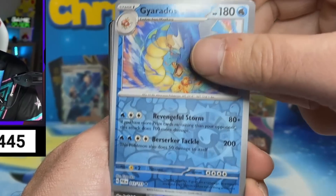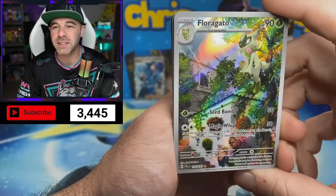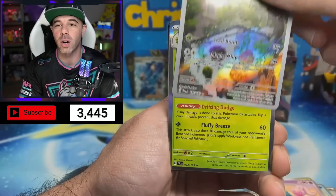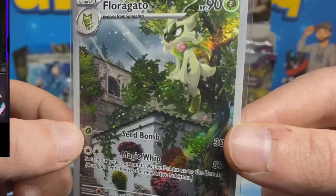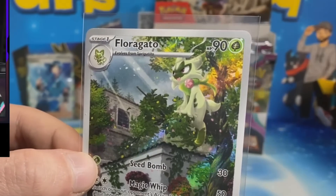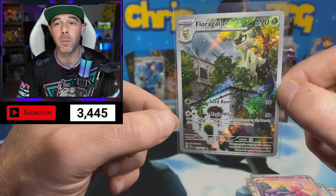We have a reverse Gyarados, we have the Florigato. Speaking of those SAR storyline cards, one of my favorite storyline cards for sure, and a holo Jumpluff behind that. This Florigato and the Meowscarada are actually my favorite illustration rares out of the whole set by far. They are absolutely gorgeous, but there are a lot of other cards we do want to pull.